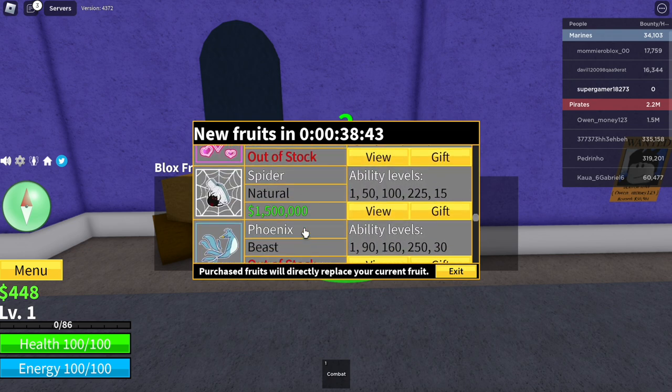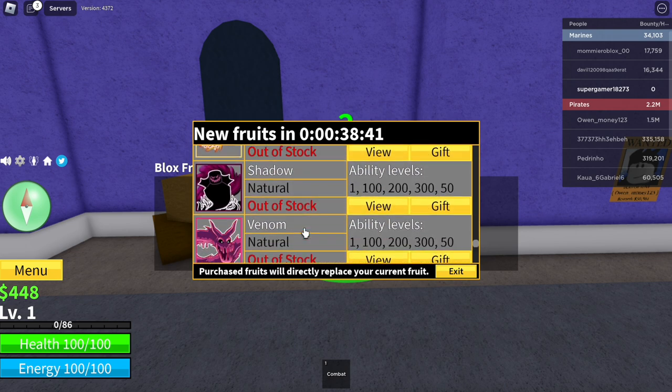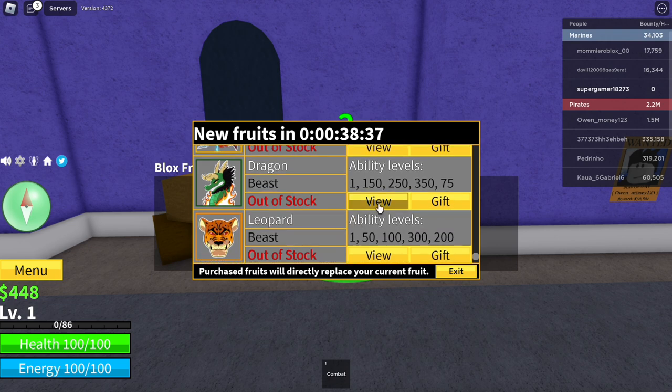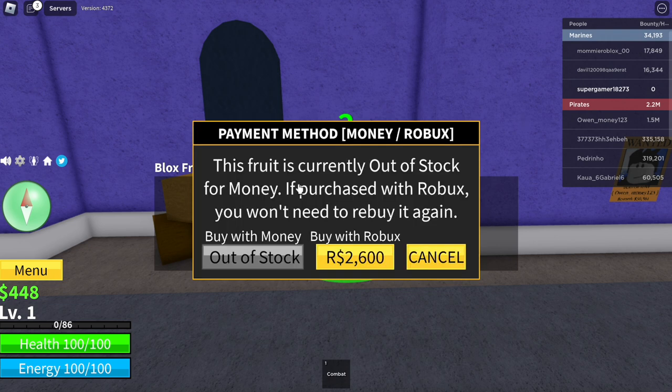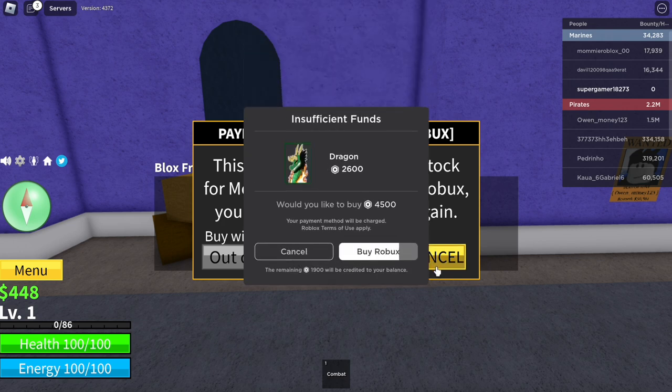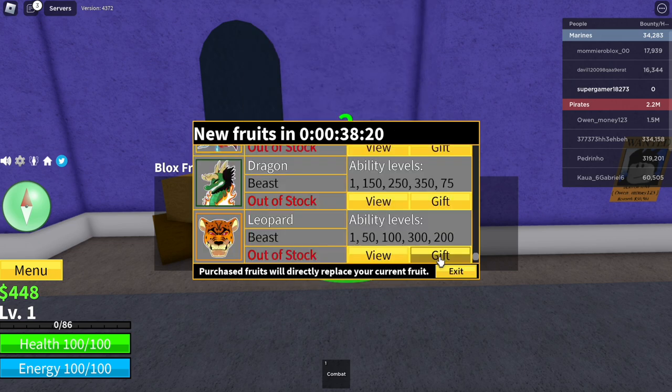We're going to do this with three fruits: the Buddha fruit, the venom fruit, and the dragon fruit. Starting with the dragon fruit, click on view. It says this fruit is currently out of stock. Ignore that and click on the Robux icon — we won't be buying it, just clicking the icon. Wait for that to load, give it three seconds — three, two, one — then click cancel, and cancel again.